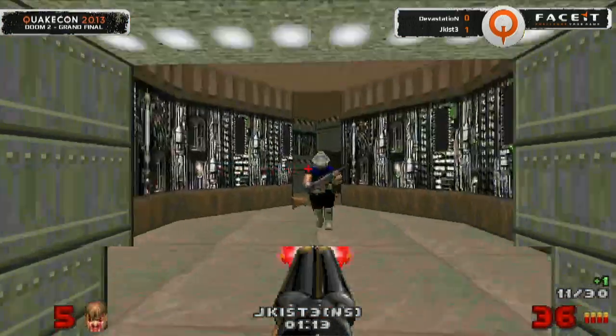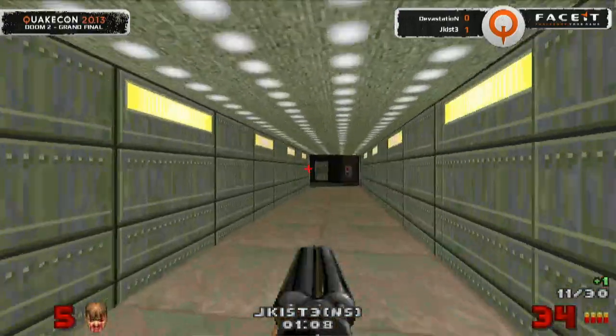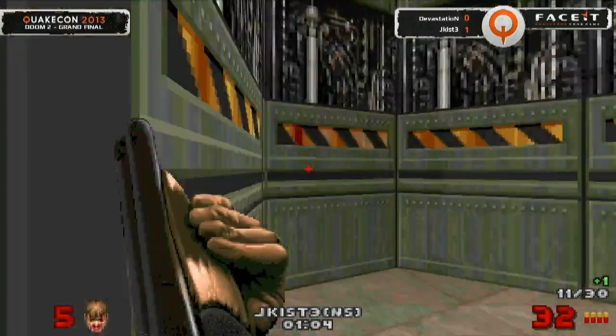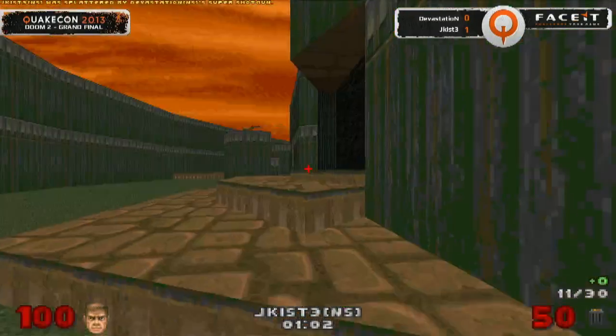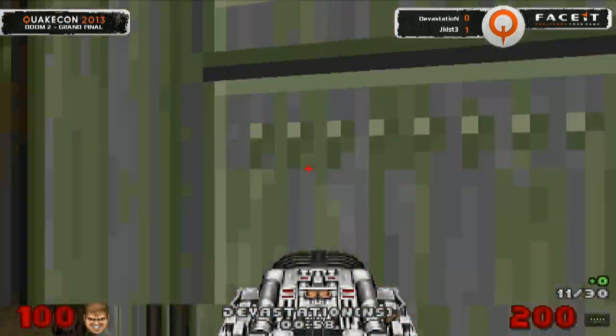Now he can't afford to wait — he can't afford to camp — he needs to make it happen. And there it is in the back corridor. With five points of health left, that was pretty clutch being able to pull up that kill. Fighting on the side, but it's going to be Devastation with the kill — 11 to 11. We've got less than a minute remaining on the map.